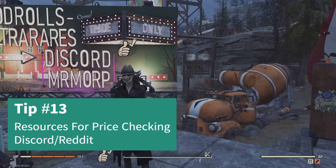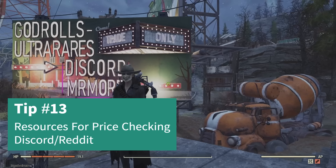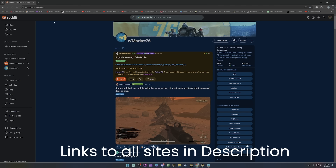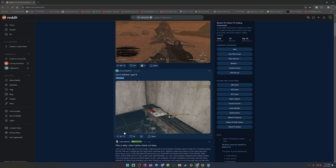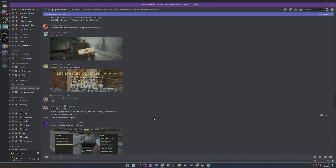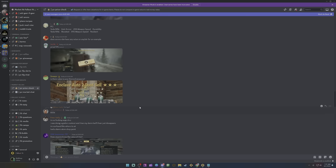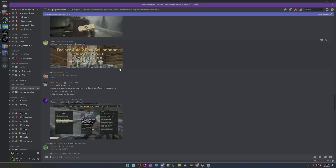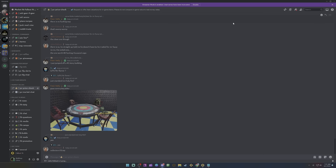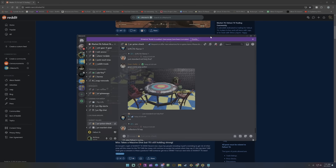Let's cover some resources that are going to be really good for learning item prices, especially god rolls and rare stuff. You can go to Facebook, Reddit, or Discord. I suggest Market 76 on Reddit — you can go in there and price check items, and people will give you a generalized price and tell you what's good and what isn't. The Market 76 Discord has a really nice price check channel feature, as do a bunch of other Discords. If you have a question on any item in the game, post in there and people will come back and tell you. Prices do change often, so this is very useful.